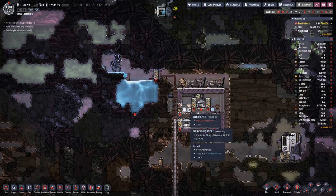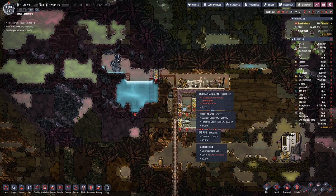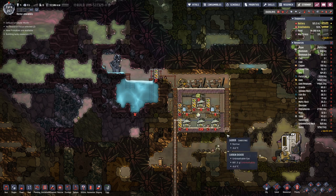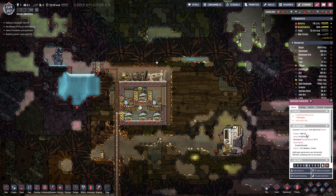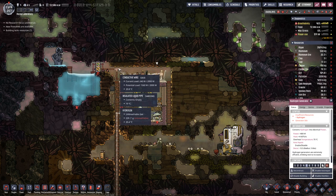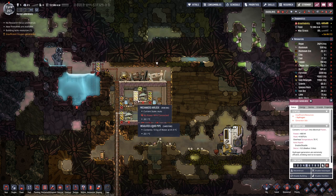Because we get a bit more than 100 grams of hydrogen out of an electrolyzer, and 100 grams is what the generator needs. And we have two, each generating 800 watts of power. Two is 1600 and we require 1560, so just below that mark.